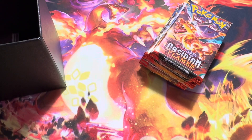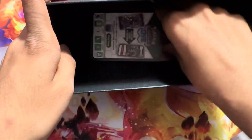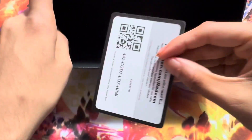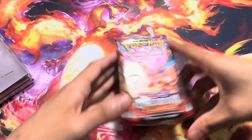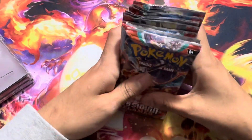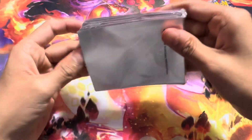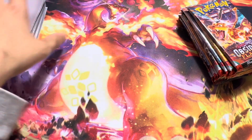Let me just take this apart. It comes with Charmander sleeves, it comes with the dividers, and then it comes with the code card right there. So we got 9 Abyss Flames packs here. The Elite Trainer Box is just worth it off the packs because you do get 9 packs, and Abyss Flames is probably like $3 a pack right now. Plus the sleeves where you get these really, really simple Charmander sleeves. It's pretty cool.